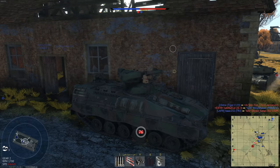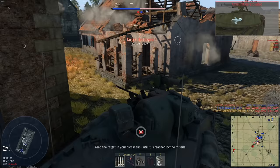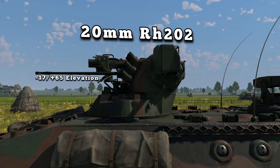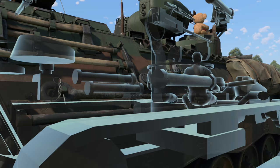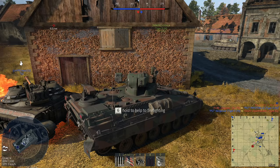Talking about the actual vehicle itself, what does it introduce in this update? It is basically the latest infantry fighting vehicle for the Germans, sitting at 7.3. It does feature a 20mm RH-202 cannon, which is the same one found on the Leopard 2K. It also has a Milan ATGM. Unfortunately, it only carries up to four missiles, and that's probably one of the biggest downsides of this vehicle, seeing that the missiles seem to be the only efficient way of destroying any target, even in a solid down tier.